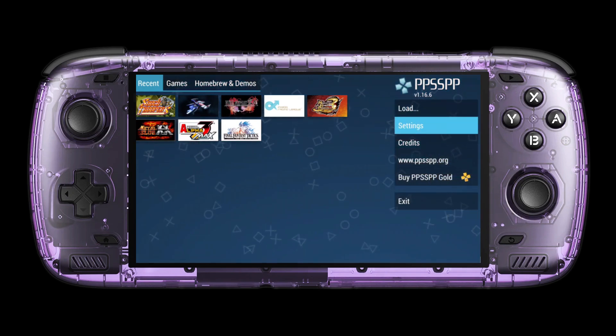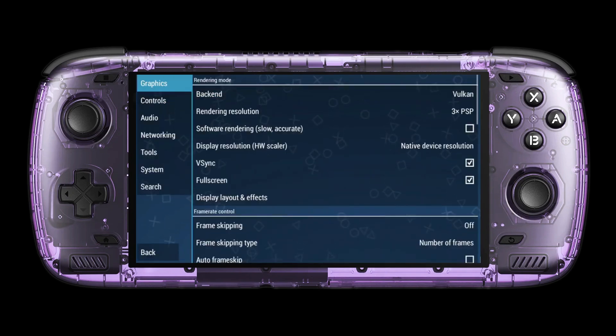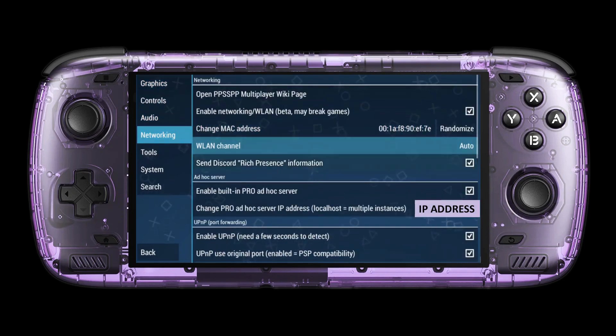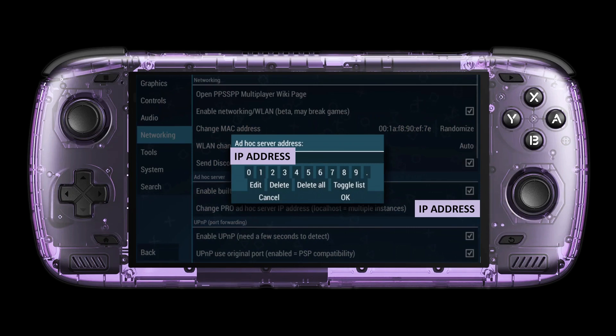There is no need to connect to the internet. All you need to know is your device's IP and you're good to go. Under settings you will find networking options. Simply put in your host device's IP as the local host address for every device you'd like to connect.